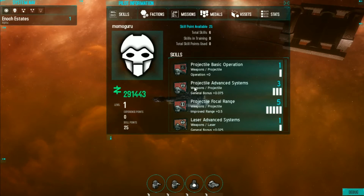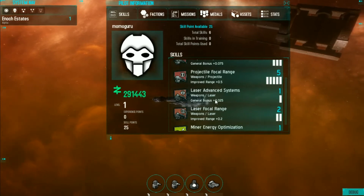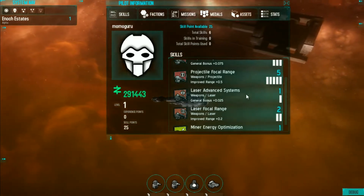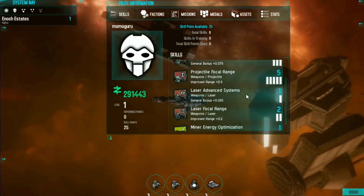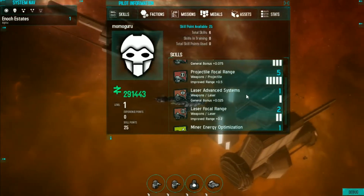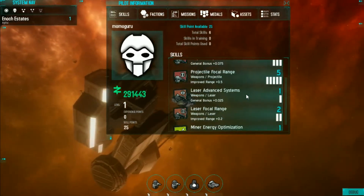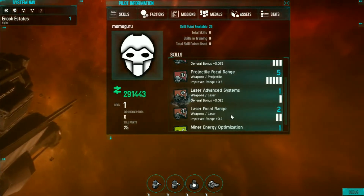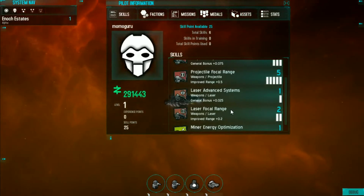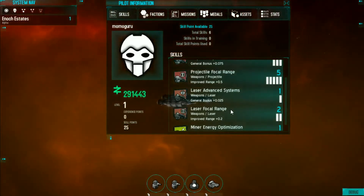Some skills are stackable. For example, if you look down here you'll see laser advanced systems — this is a general bonus. That type of skill affects all attributes of the laser: it reduces the amount of energy the laser uses, increases the damage a little bit, and decreases the cycle time. However, right underneath that is laser focal range, which has an improved range of 0.2, giving you a 1% bonus per level. These types of skills will stack up.